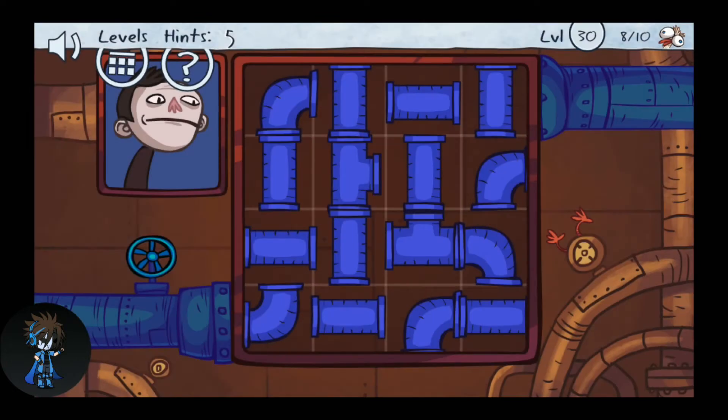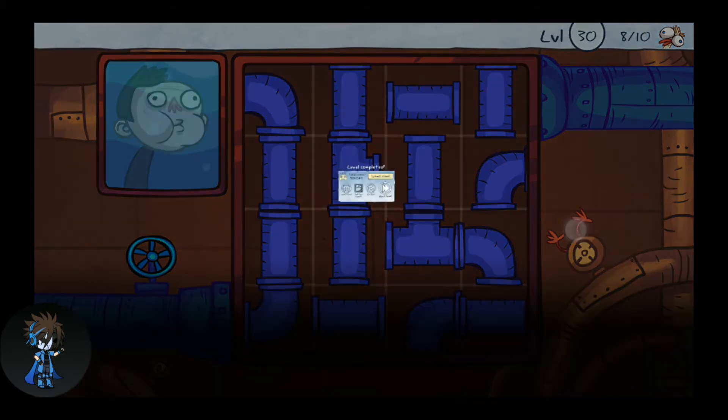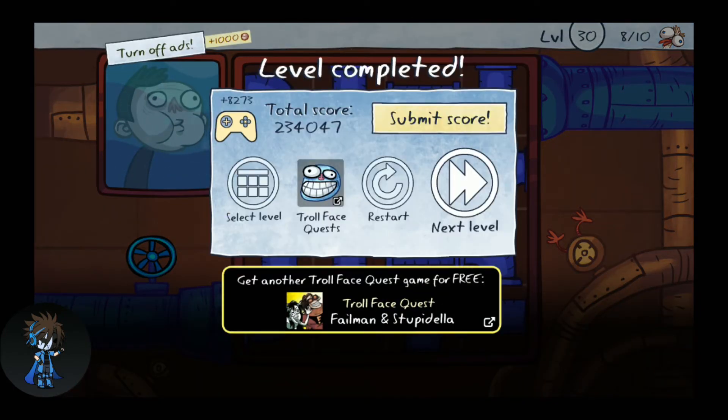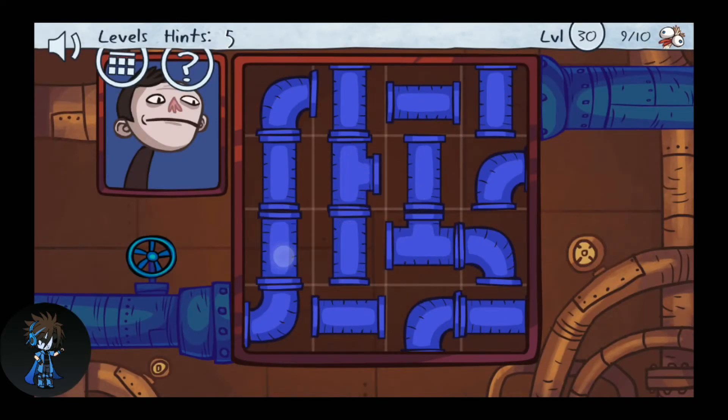Let's move to the next level. Over here you have to click on these pipes such that the pipeline goes from here towards the guy, which fills up his place. Then click on the duck — there's a duck hidden here.